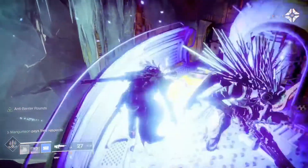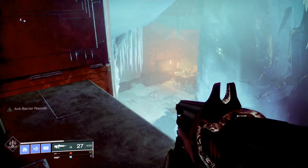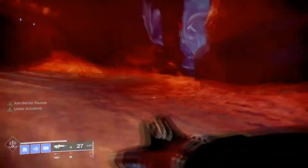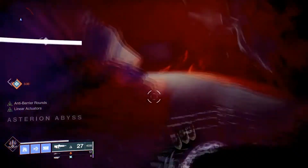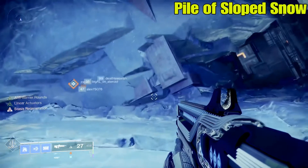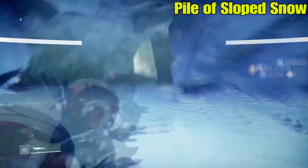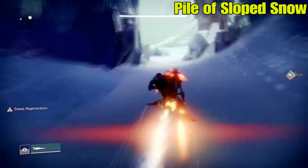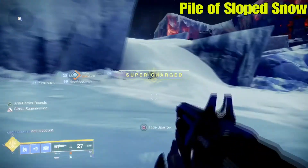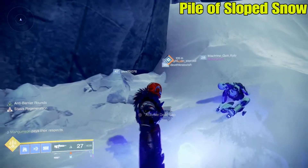After activating that dead exo, we're still inside that lost sector. We're going to exit out the main exit and reach back up to the top, putting us back at the Asterion Abyss. Get on your sparrow and follow the path in the background. We're going to go towards that white light at the end of the tunnel — it's going to take you right to your next destination. You're going to see a bunch of little monoliths or Vex-type ruins. Go over to that area and look for that pile of sloped snow. Your dead exo is going to be right there. Go ahead and activate that dead exo.